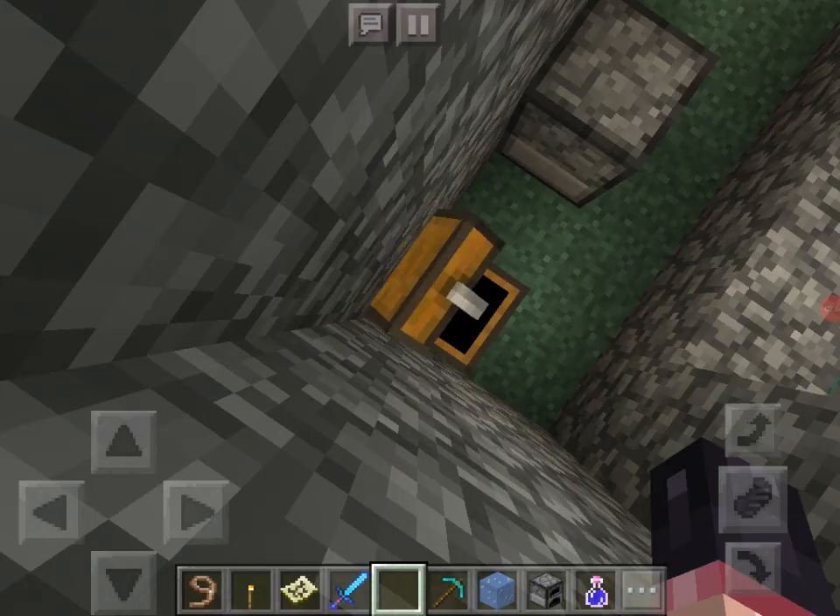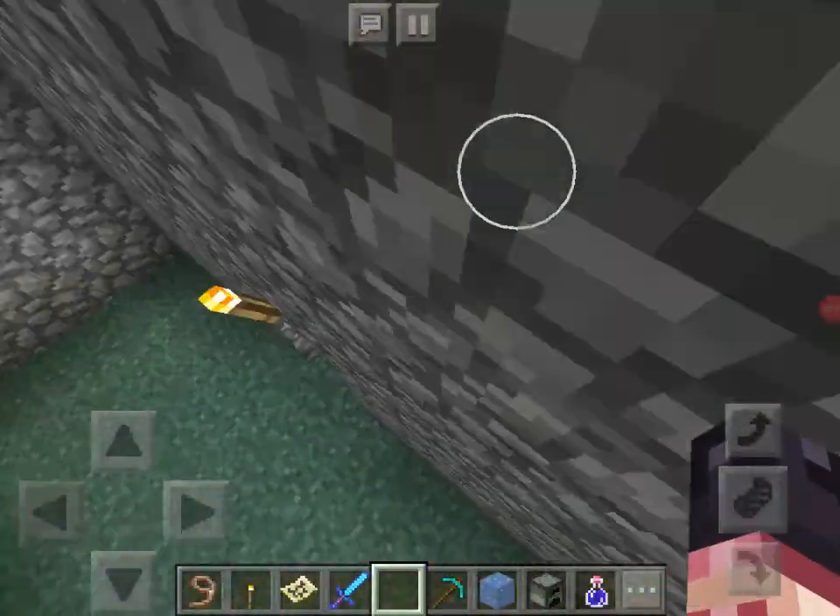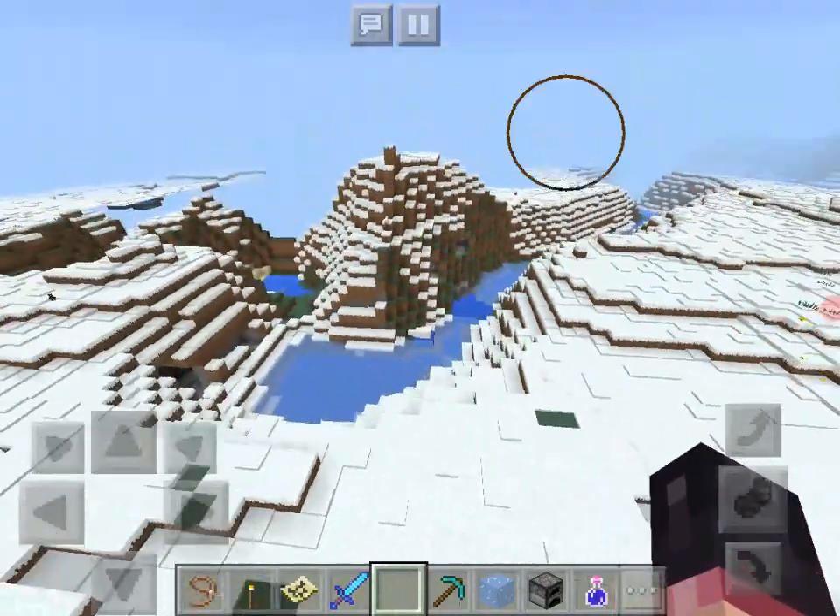I'm trying to look in this chest. There is nothing in the chest. There is a furnace with a bunch of coal in it. Someone's naughty.